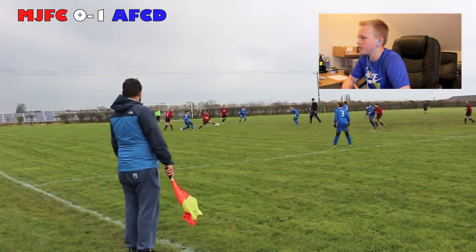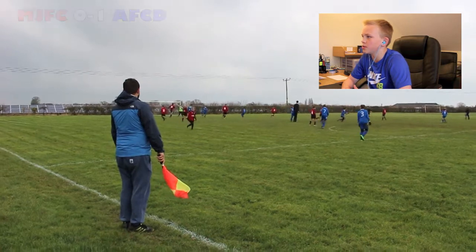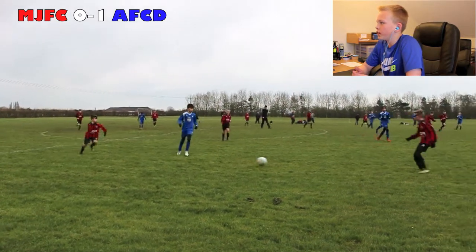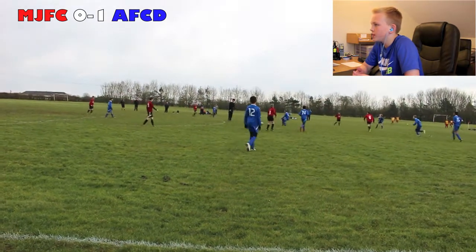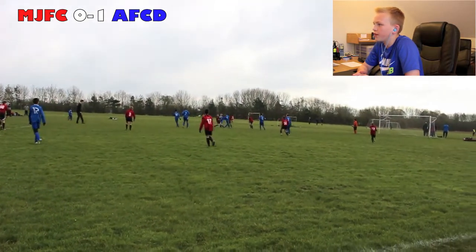Number 12 plays it into their centre midfield player, he turns, has a shot, but Jack gets the ball. The ball comes into me, I play it out to Ewan, Ewan manages to put it into Finn, Finn cuts back, plays it into me. I come back across the defender, playing to Joe. Joe spins the defender, tries to play a through ball, but he just gets cut out by their defender and cleared.